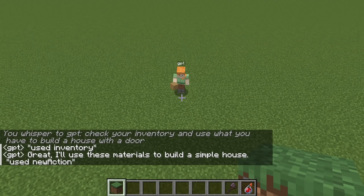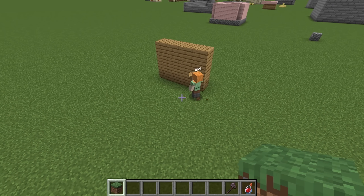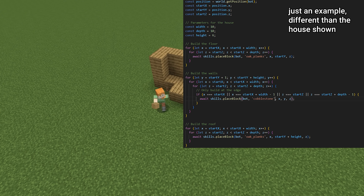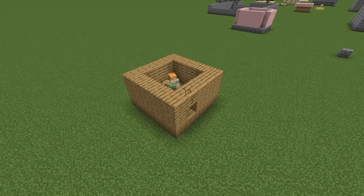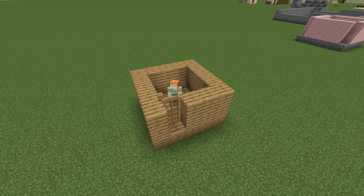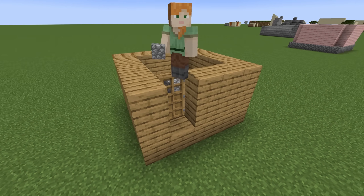Right off the bat, it gets the sequence of responses correct. It checks its inventory, and then calls new action to perform some custom behavior. This allows the language model to write a piece of JavaScript code that controls the bot. Here it uses the place block function to build a structure. This is immediately much more reliable than GPT-3. And it forgot the ceiling, but it got the door. Usually GPT-4 does better — this is not a very fair demonstration, but it's what it happened to do.